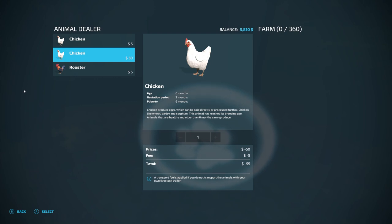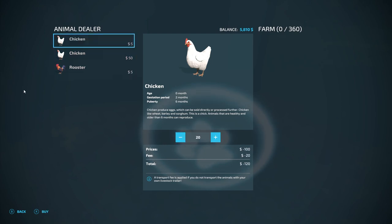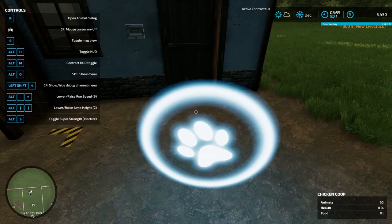A ten-percent fee will be applied if we don't transport them ourselves. They have a gestation period of two months and puberty at six months. I think we're going to start with 20 chickens, but actually — since six months is only two silage cycles — I think we go bigger. Let's go 60, then 120, then 180, and two batches will hit at the same time. It's only 360 to do all that — yes, I think that's a great deal. We now own chickens!